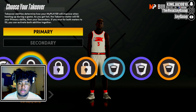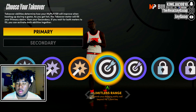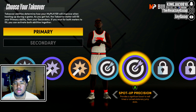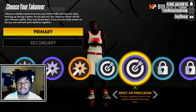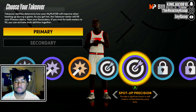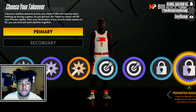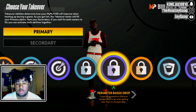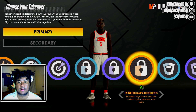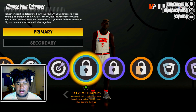For the takeovers, I wouldn't go any of these three. Limitless range would be good but there's not much point. Spot up precision — I'd go with that, because even though you can dribble yourself, it just depends on the type of player you are. I don't see you dribbling a lot and being open for limitless range, so I would say spot up precision because you'll be spotted up. I wouldn't go extreme clown perimeter badge drop or jump shot contest because you're gonna be guarding on the perimeter sometimes but not enough to need those three badges.